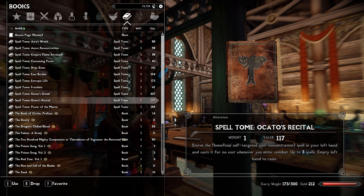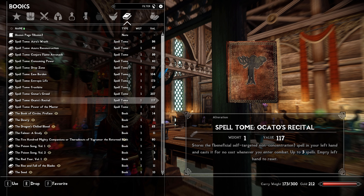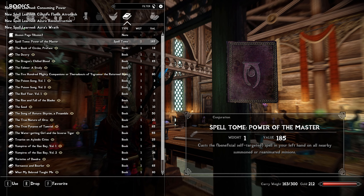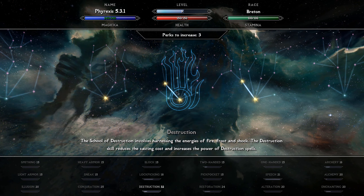I also grabbed Octo's Recital — I don't have enough spells yet for it to be useful but it's one of the really powerful spells in the game. Power of the Master casts a beneficial self-targeting spell that affects nearby summoned and reanimated creatures — things like Oak Flesh and such. I leveled up a couple times too, just from all the books I looted at the college.